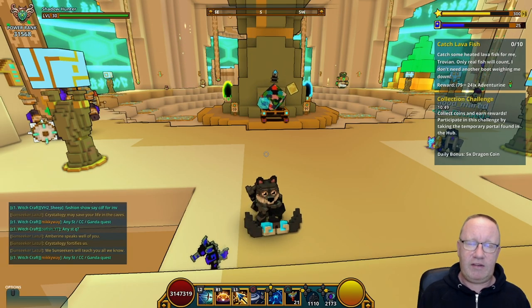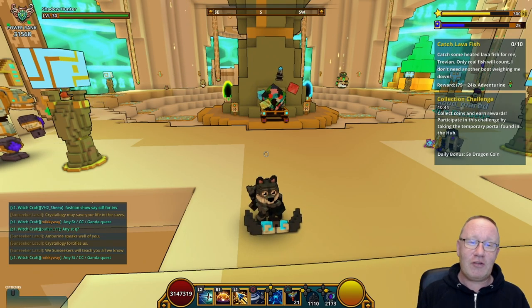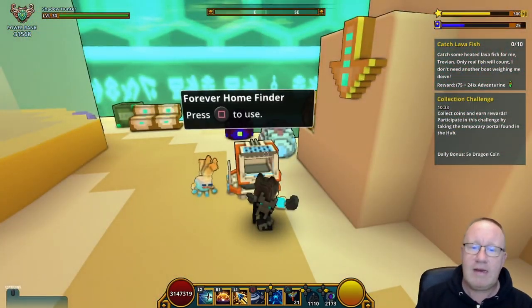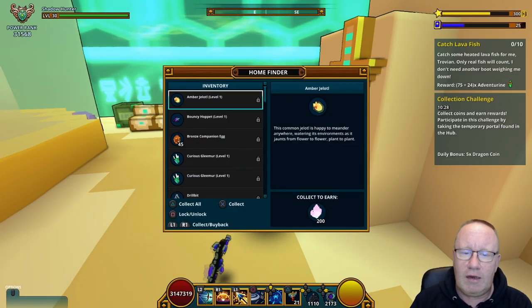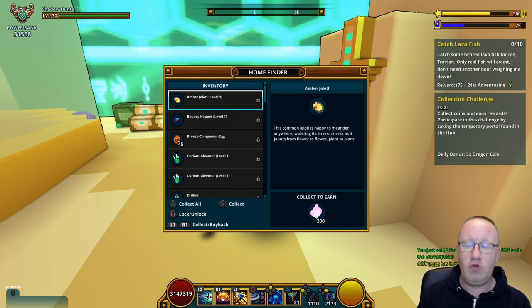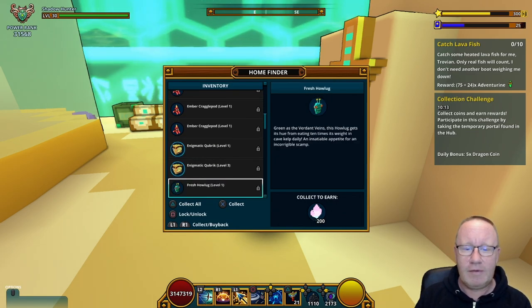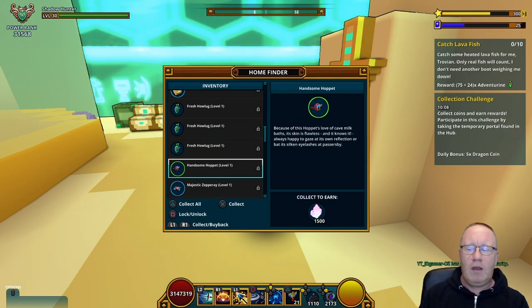If you're going to throw a lot of piñatas, use the crystal potion which gives you more crystals. Now here is the Forever Home Finder — loot all your companions that you don't need. You'll get 200 flux for all the common ones, 10,000 for rare ones, and 1,500 for uncommon ones.